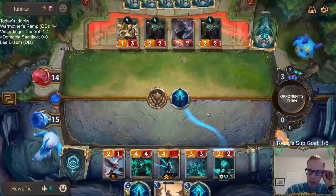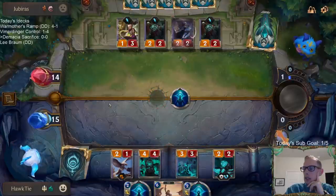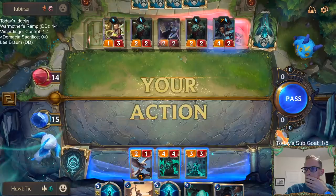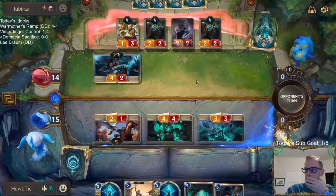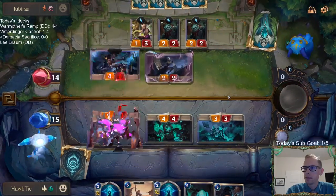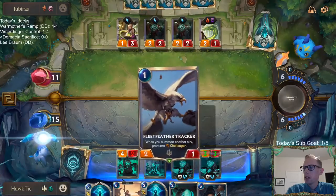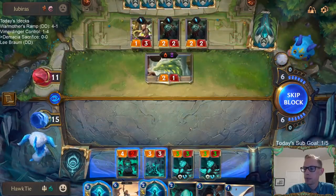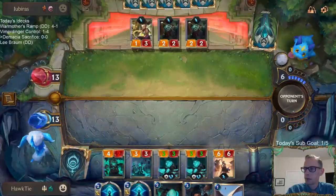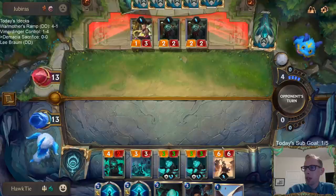I hope this works. No - they took my one Concerted Strike to kill Callista. That's unfortunate. They took my one Concerted Strike. They are kind of a slower control deck - maybe these Undyings can get a lot of work in. Maybe - we'll have to see.